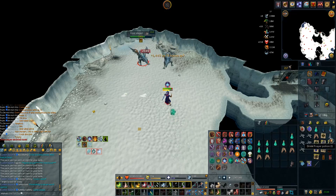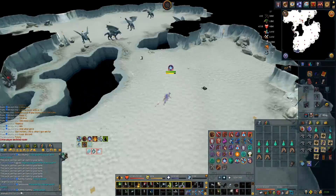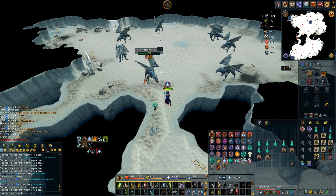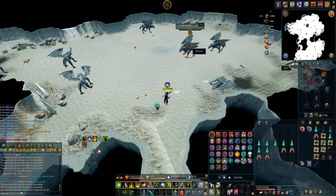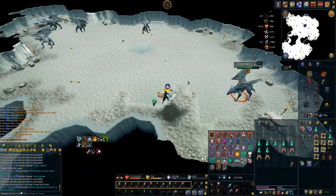What you're going to want to do the whole time is send bones to the bank with Winter Storage whenever you have summoning points in your familiar. When your familiar is out of summoning points, just note all the bones and carry on. Noting the bones loses out on a bit of money, but when you're noting half and sending half to the bank you're going to be making tons of money anyway.